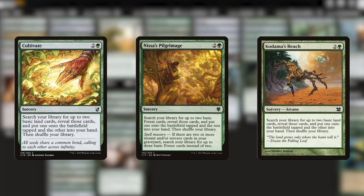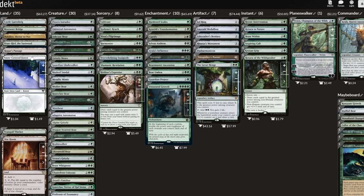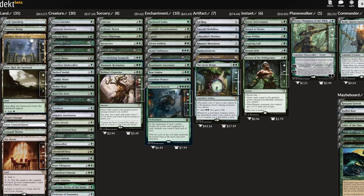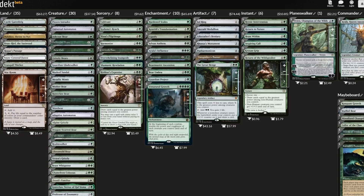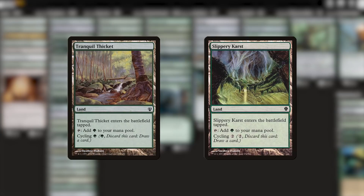A turn two Ayula followed by a turn three ramp spell that also sets us up for bigger beasts on the next turn feels really good. After that quick ramp switch, it's time to scout the lands we'll be frolicking in. I do think there's still room for more improvement here. Exchanging a few basics for some cool non-basic utility lands can provide us with some extra value for free. I see a cycling land in the deck already, and I think it's a decent idea to add Slippery Karst to join it. We want to mitigate against bad topdecking scenarios in the late game.